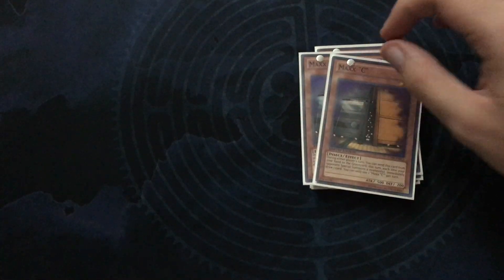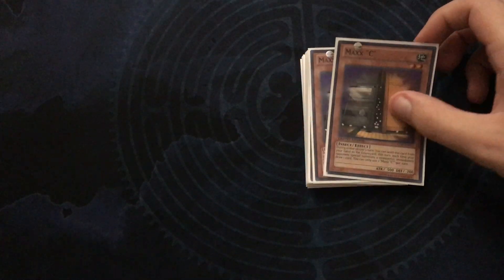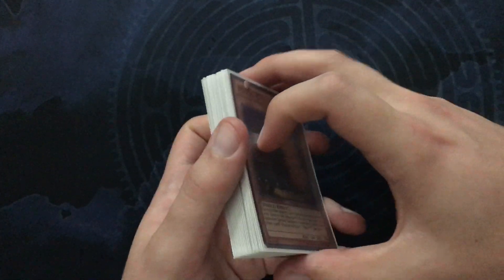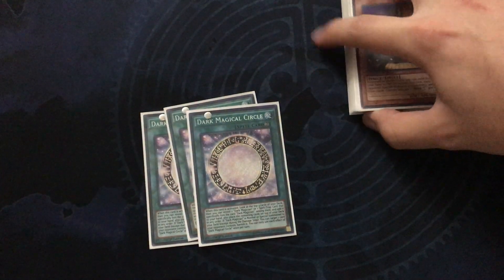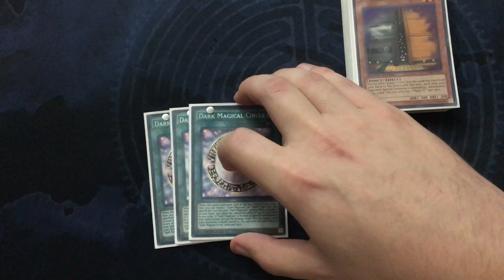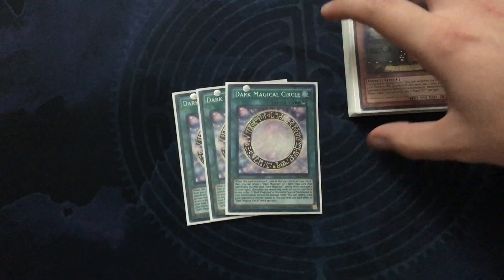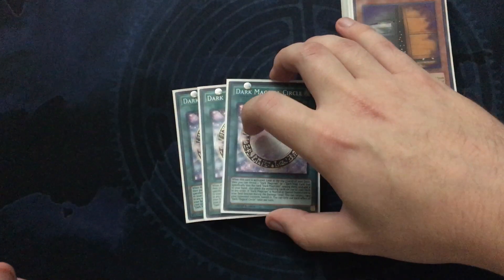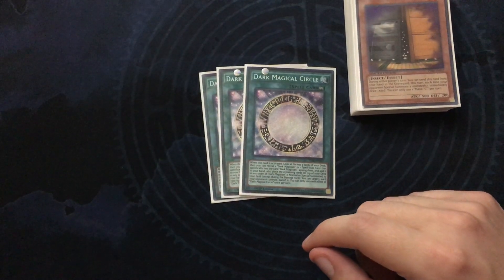For hand traps, I'm playing two Maxi. With the new list, Maxi went down to two, but I was playing two anyway, so it works out. That's it for the monsters. For the Spells, we have of course our Dark Magical Circle. This card is just too good — it works with Summoner Monk. It is the best Spell card in the deck.